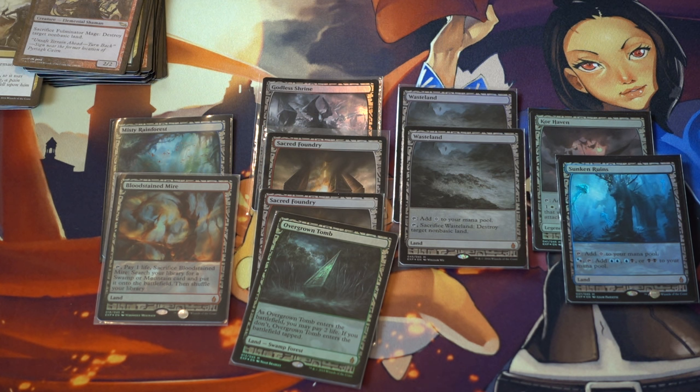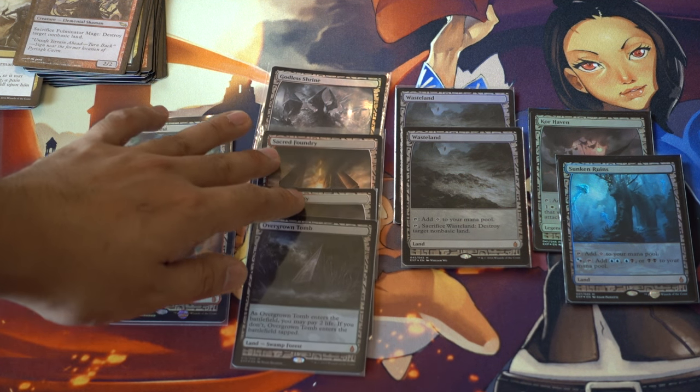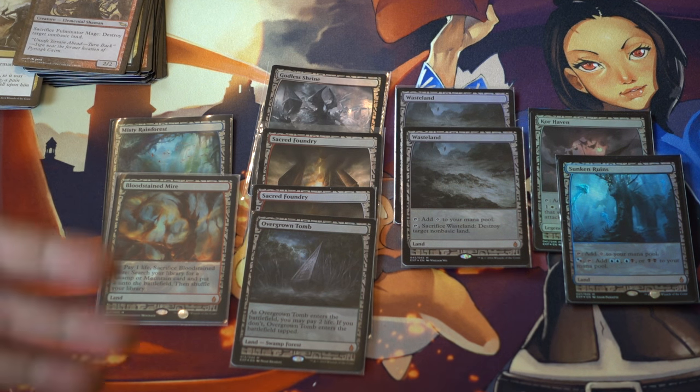So right now, I like these expeditions. I like the masterpiece concept. I think it is going to be either now or very soon — it will be time for me to start building my collection of expeditions because the prices are low enough. Goddess Shrine at $70 seems ridiculous, but that's what it is right now on TCGplayer. A lot of these prices seem extremely low to me right now, and I feel like having more expeditions and having more special sets is actually going to increase the value of these cards.